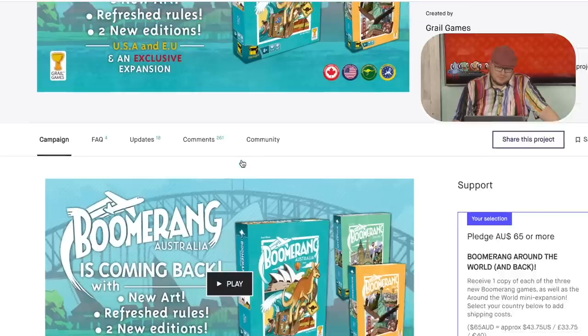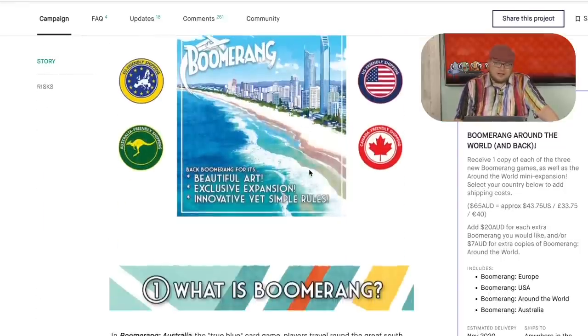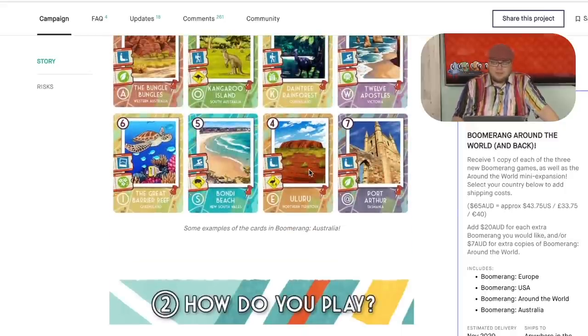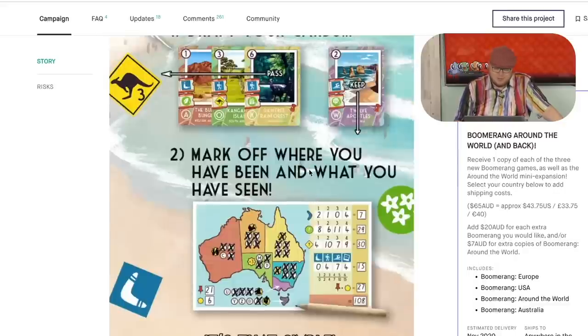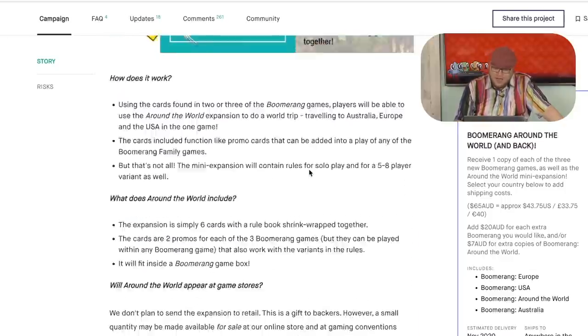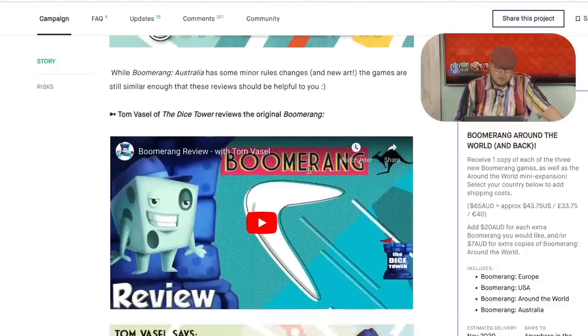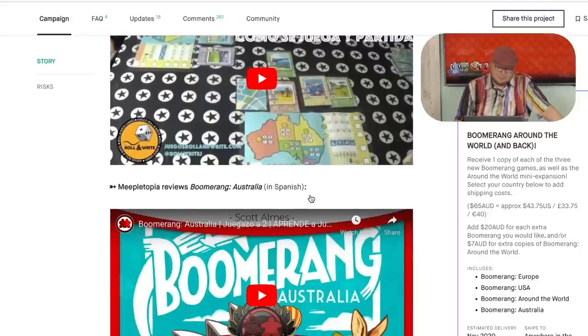Boomerang is coming back — I get it, right? It is a draft-and-write style game, and I really did enjoy it. Here they had three versions of it, which I've gotta be honest — completely unnecessary. I think Boomerang's a very, very good draft-and-write game, but I don't need all three of them. I would just pick the country that you wanted, and they were trying to make it so you might even want to put them together. The original game, which I believe was Australia, worked really well, and now there's a U.S. version and everything else. This is fine — I just don't think you need this much stuff. The original one was very cute and light, but it's a pretty neat game. Definitely worth checking out.